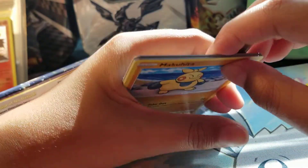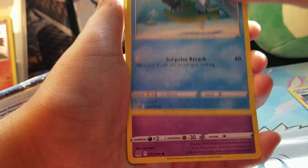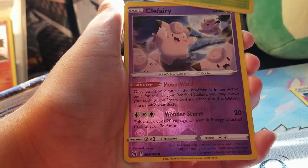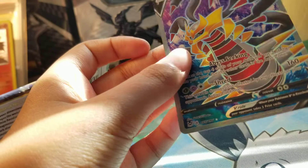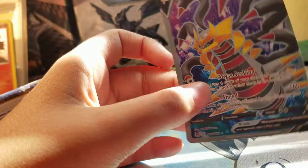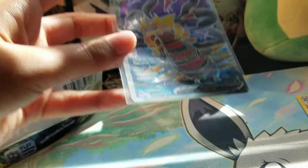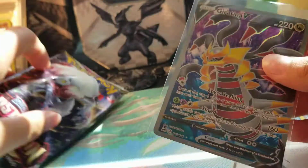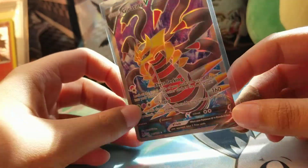Oh it looks like a trainer gallery card - I'm on the second row I think. Jynx, Basculin, Inkay, Paris - okay it's not in there. Whoa! What?! Okay I'm not complaining - wow, a Giratina V! What?! That was in the Rotom tin, which makes no sense - this should have been in the Giratina tin. But I am not complaining, that's a great pull, that's like a $25 card or something. So far these tins are absolutely amazing.